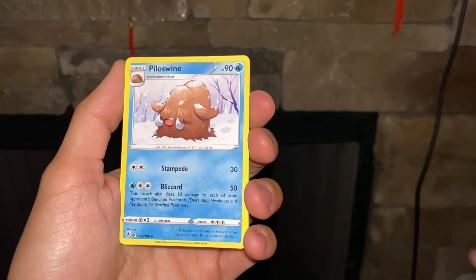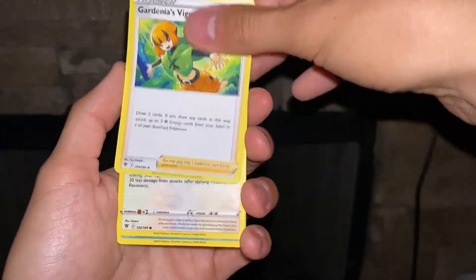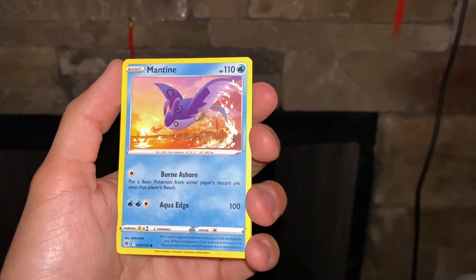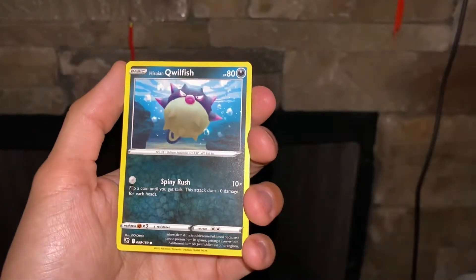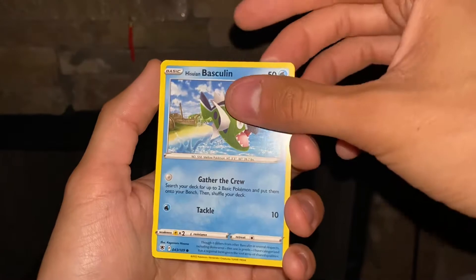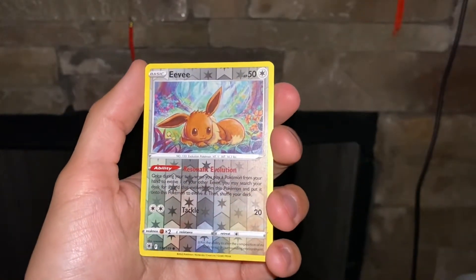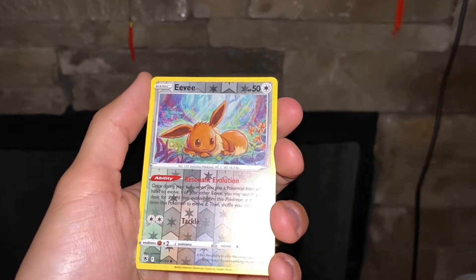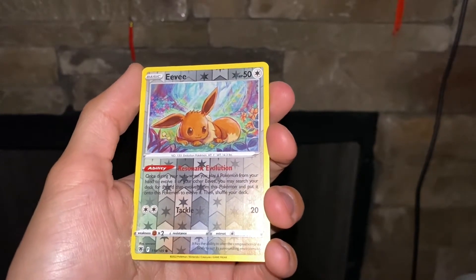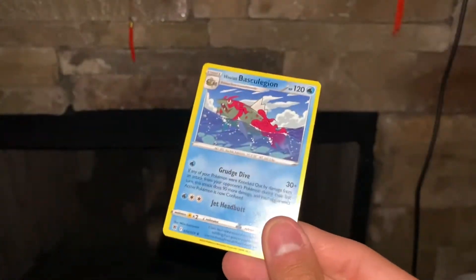I didn't know that was a thing — Piloswine. I like this art, it's cool seeing them all chilling. Is there like three different versions of the cool fish? I could have sworn there's been three so far. It's so cute. When you play a Pokémon from your hand to evolve, you can search your deck for it. Nice, nice. That's a lot of words — I'll read that later.